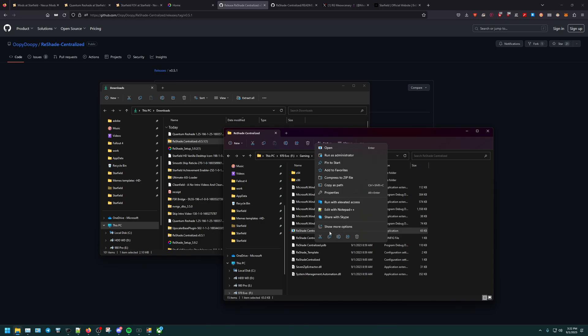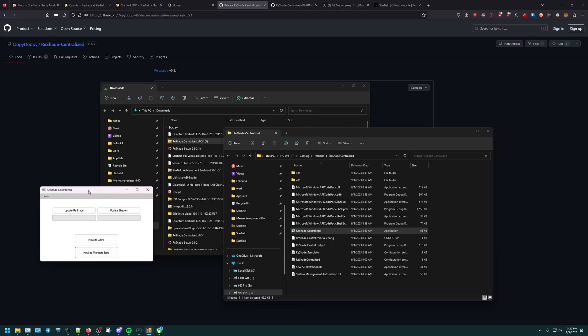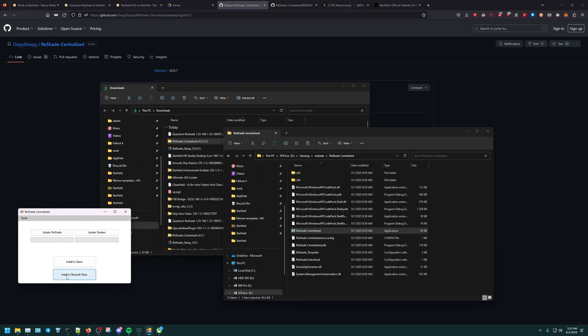I already have my Reshade Central open, so I'm going to follow these steps. Sorry for the admin prompts — it doesn't really record that, and it might have been a little bit loud. So go ahead to 'Install to the Microsoft Store' and click on it. It says Reshade type — you want Reshade plus all the add-ons. I want Reshade and the add-ons; this is the version that I selected. Go ahead and click OK.